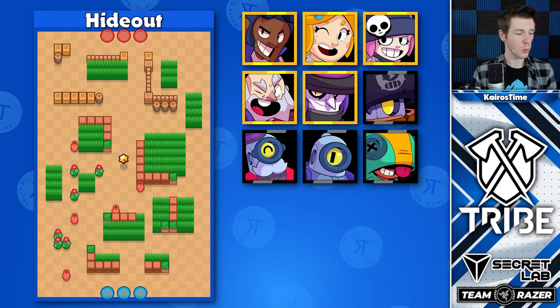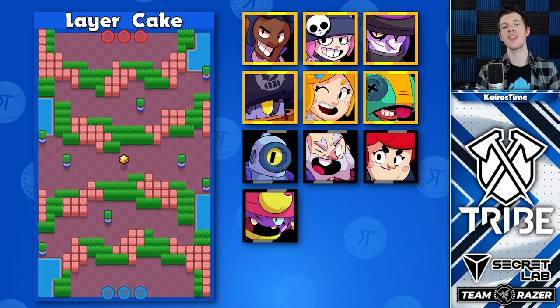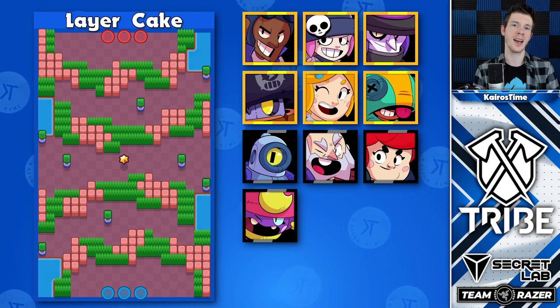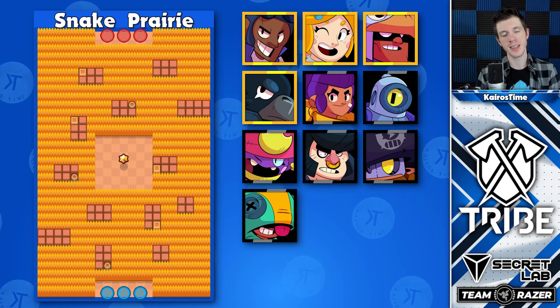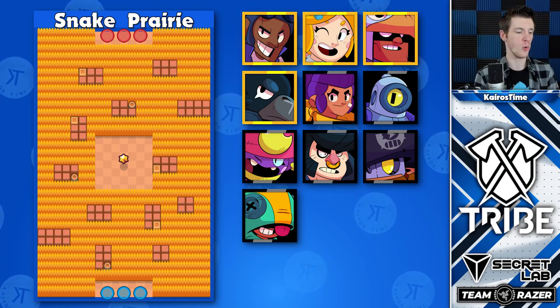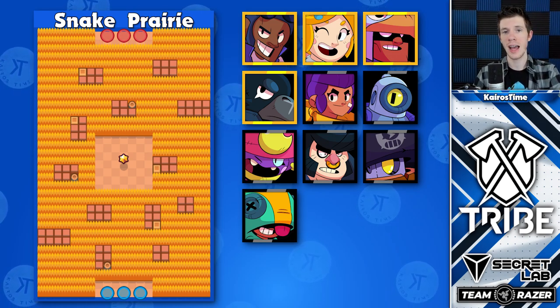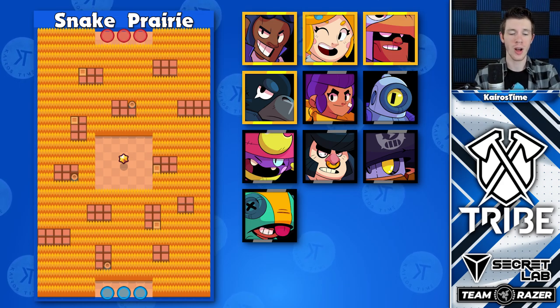Hideout is one of the best thrower maps to play on because of the protective walls in the middle. Layer Cake is one of the best assassin maps to play brawlers like Mortis, Daryl, and Leon on because of these protective walls. Shotgunners certainly thrive on Snake Prairie, but the best comp is a maxed-out Bo with a Brock and Piper. Crow can act as a competitive replacement if you do not have a maxed Bo, and Bo is actually much less competitive on this map if you do not have his star power.